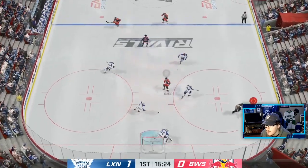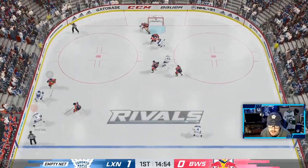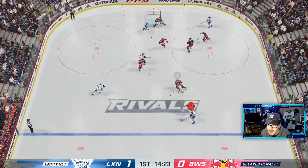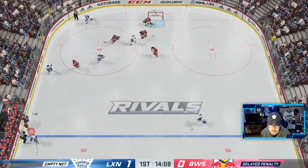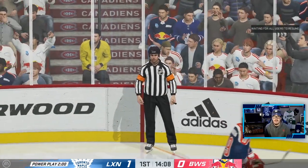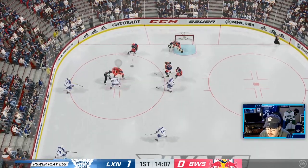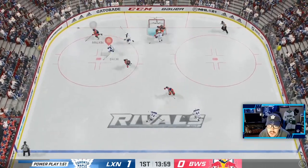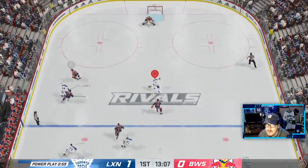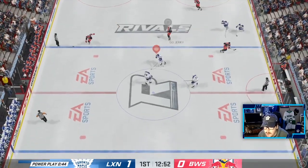I'm going to bring up the fact that Couturier is not taking draws when he has 93 faceoff rating. The reason I don't have him on center is literally because I don't have enough left-handed players — I'd be off-handed with someone on the right wing, which I don't want to do. I've got to sort that out, obviously, because 93 faceoffs from a Sean Couturier is definitely something you want. Tolvainen — good speed burst from him, he's very fast.